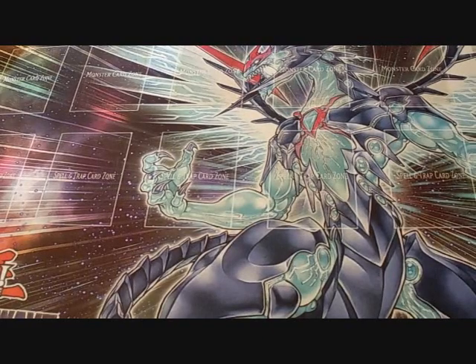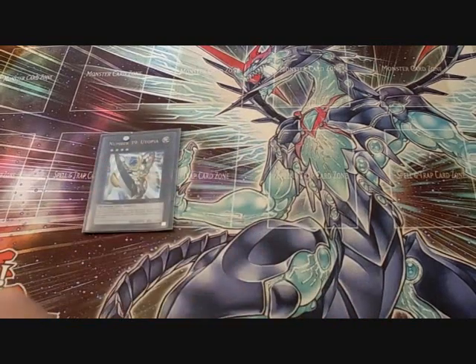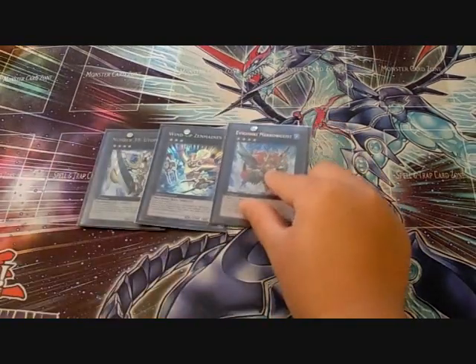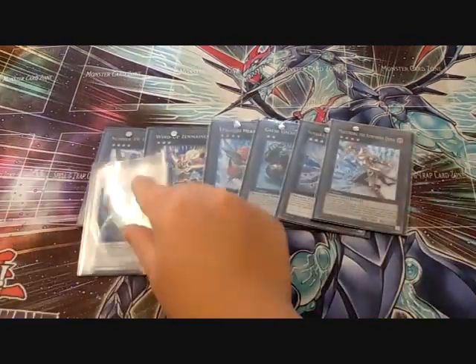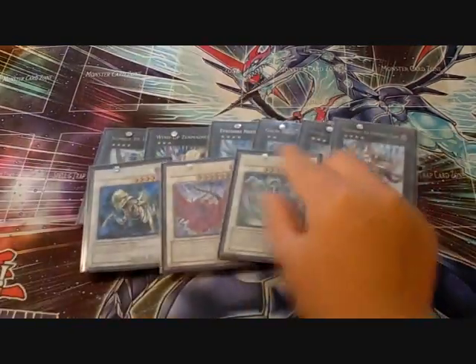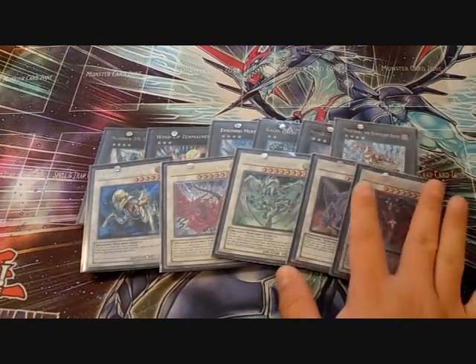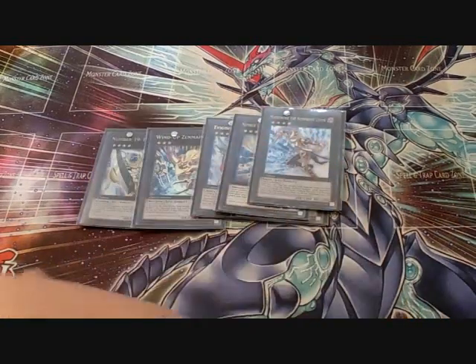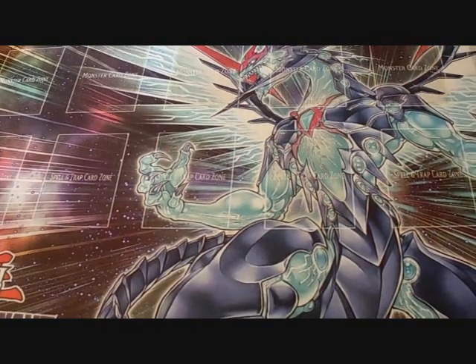The extra deck isn't complete yet, but so far I have: one Dewloren Phoenix, one Utopia, one Zenmaister, one Number 20 Giga-Brilliant, one Gachi Gachi Gantetsu, Leviathan Dragon, Maestroke, Black Rose Dragon, Stardust Dragon, Gungnir, and Scrap Dragon. Still missing Big Eye and one other card.